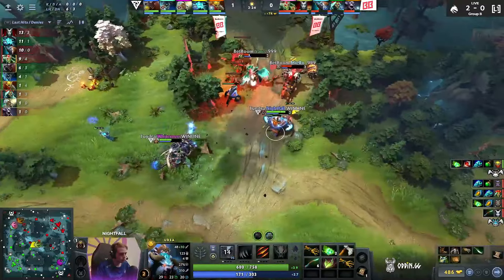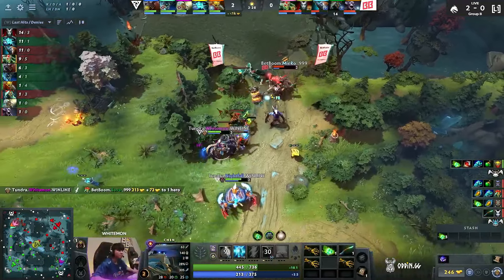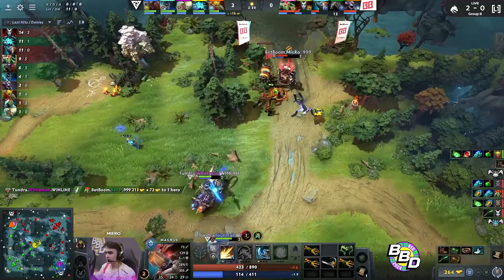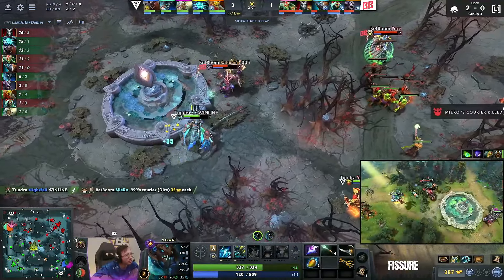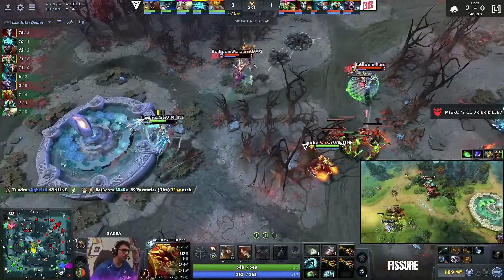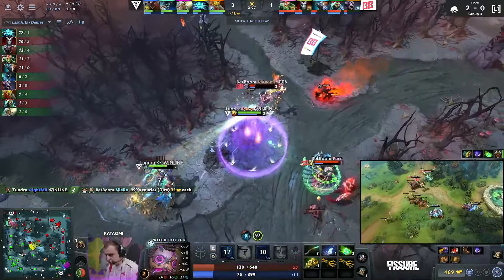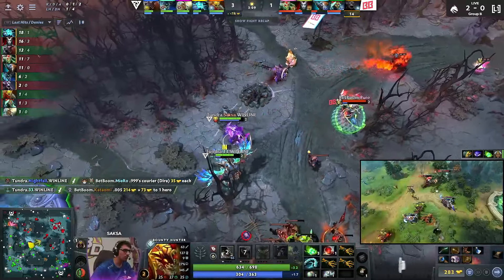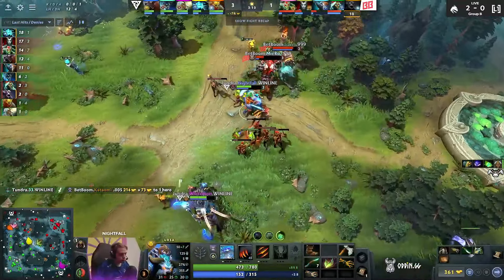Bottom lane save. Super dead here — one more auto attack from Whitemond's gonna do it. Maybe just stepped up a bit too far. Well-timed cast to get the Lotus. The Lotus is very important to get when you play. He's not letting you run away from this one. Didn't use it in time. There's no way he's getting out of that one.